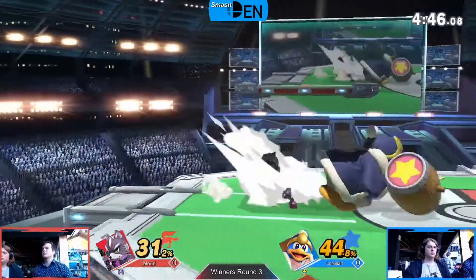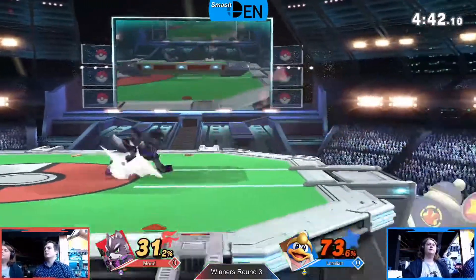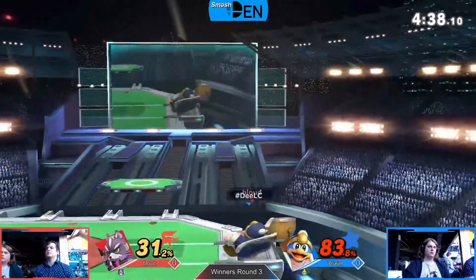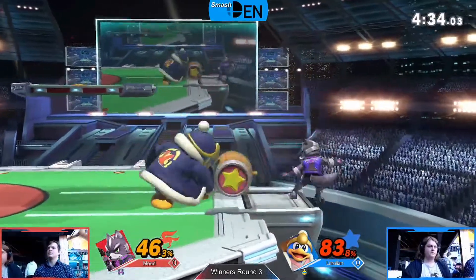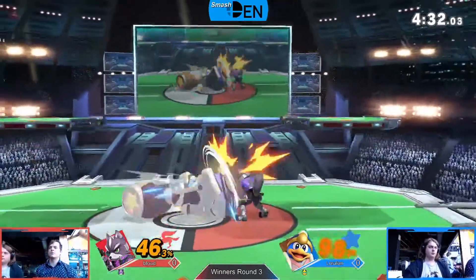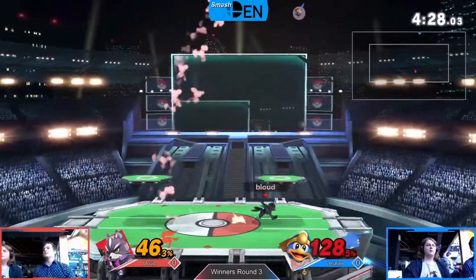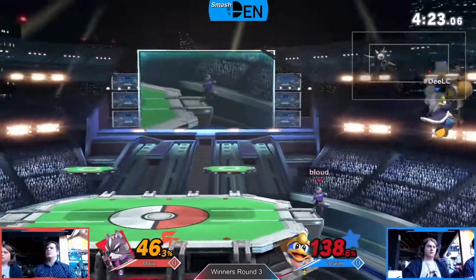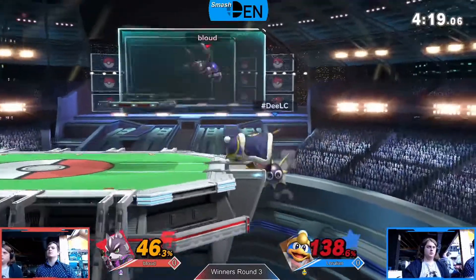Gordo helping protect that ledge. Gets over top into a couple — oh, drag down with the nair, gets that one jab, the jab lock into the down smash. He's been so good at that, and does it again. Goes for the full jab combo this time, up smash not quite gonna kill — has him right at the blast zone. Gets the grab, throw back, throw, reflect the Gordo — Gordo, what did it?